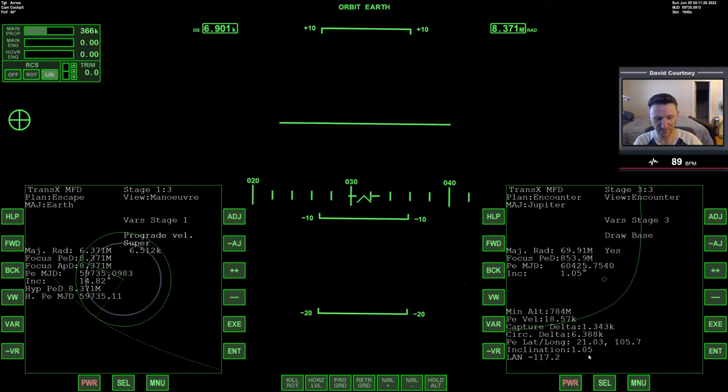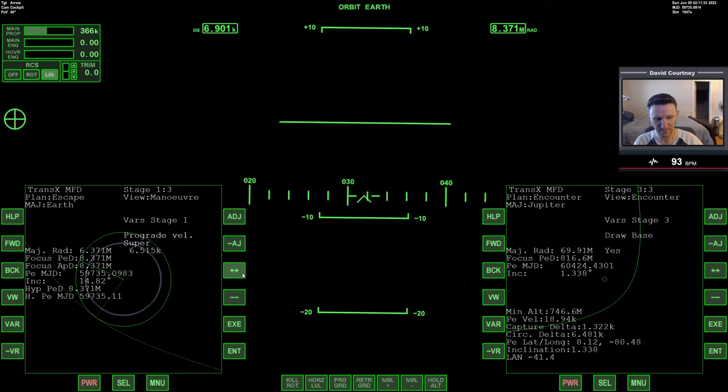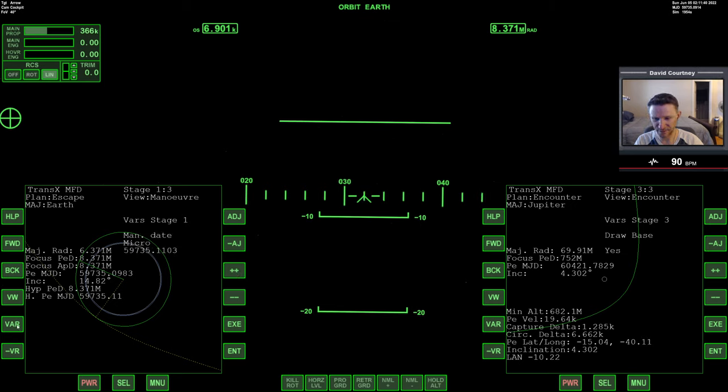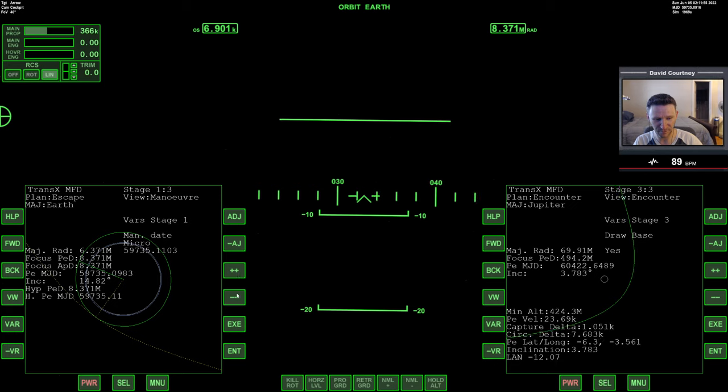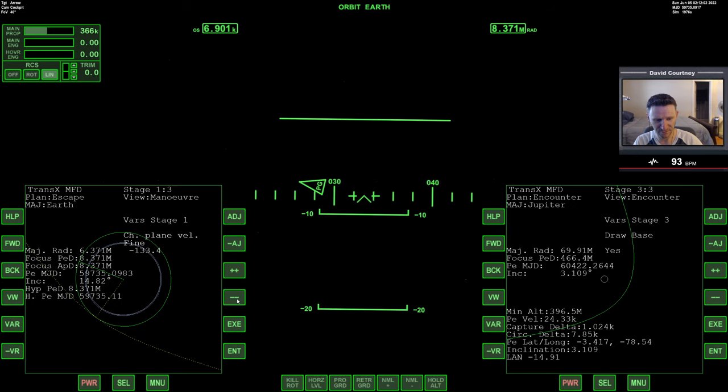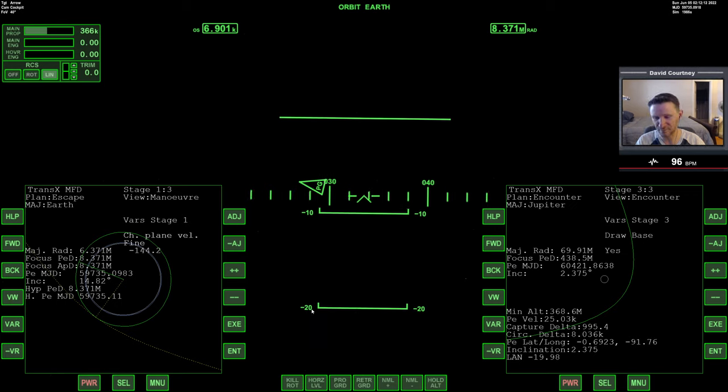Now we're down to one degree inclination and 784 altitude — that's flyable. Adding a bit more prograde to bring the altitude down further. Looking at the date parameter too, though bumping the date even a little bit can have a massive impact. Actually it's looking pretty good. This is the altitude of Io and that's a good low inclination, so without touching anything more let's do an update. That's the plan we're going to fly.